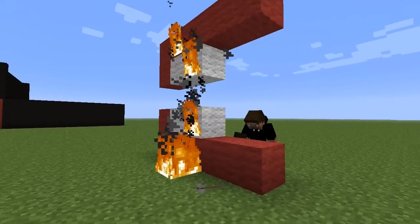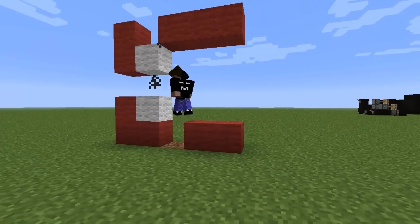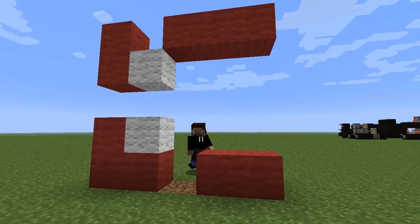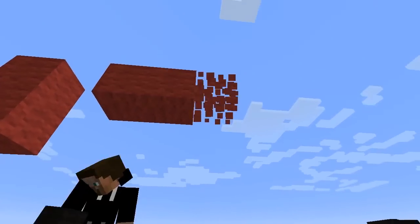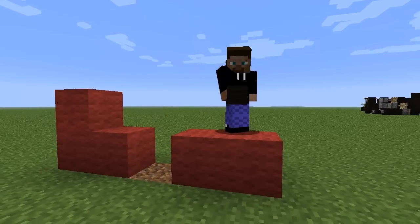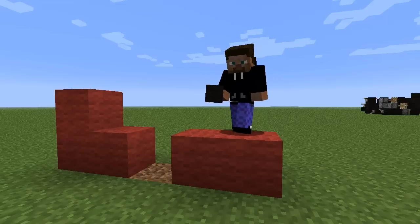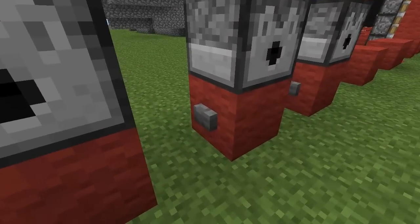Watch out - you're going to catch on fire! Okay, we're good. So I was explaining to them about dispensers - anything you want to add? There are certain items that come out of dispensers weirdly, and most other items and blocks just come out as item stacks so they don't really do anything. Things like arrows and fire charges come out as projectiles.